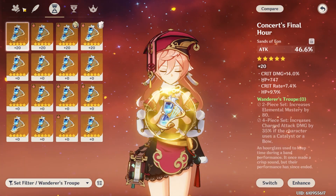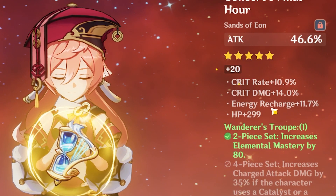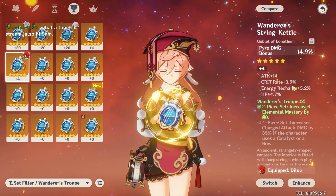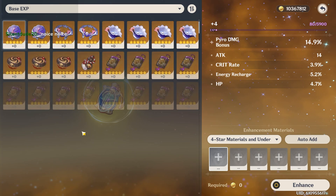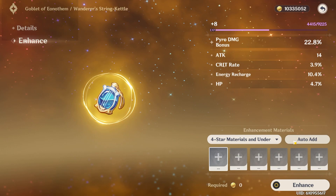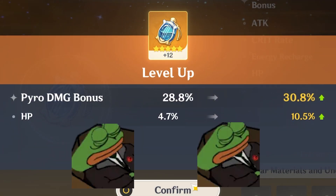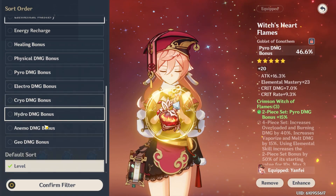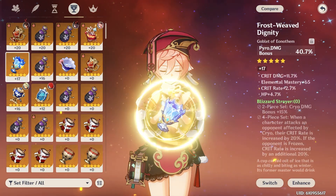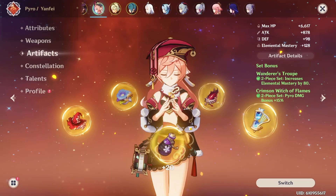Let's see how we're looking with my Wanderer's Troupe pieces. This is my best flower. I believe I have a pretty good attack percent circlet with 34 crit value. I don't have a great Pyro goblet for this set. I tried rolling a new one but got energy recharge, so I'll use what I have. My best Wanderer's Troupe sands is unfortunately not great. With an attack percent circlet, my ratio is 99 to 115 — a lot of crit rate — so I might need to switch to Aquila Favonia for crit damage. Switching to Aquila gives a ratio of 66 to 181.